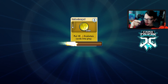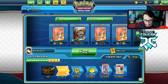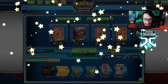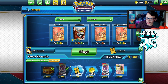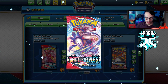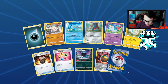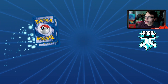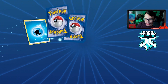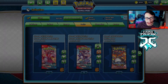We beat Virizion Genesect and TDK Team Plasma — two matchups I honestly thought were kind of bad for this deck. Maybe I underestimated the power of Black Kyurem and Blastoise together. We open the remaining packs — going for the alt art Urshifu V-MAX, which I have not pulled in approximately 300 Battle Styles packs. We get a double rare but no alt art. I'll take it.